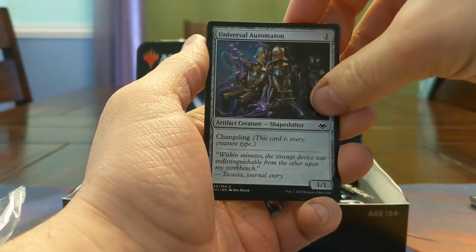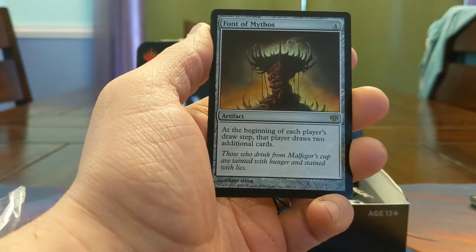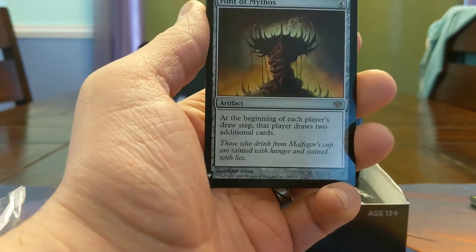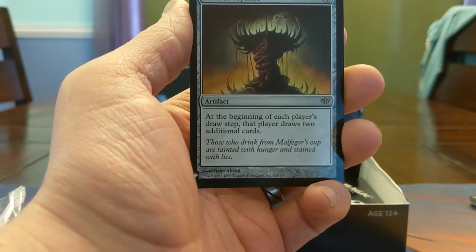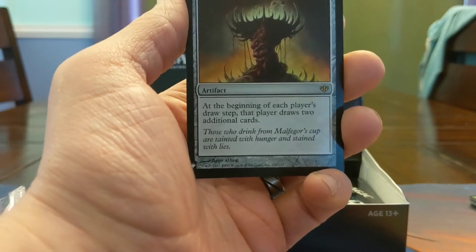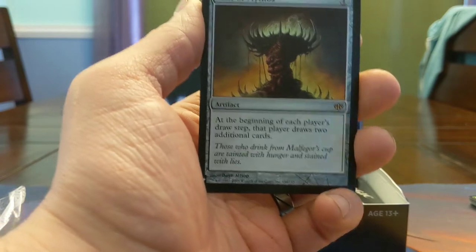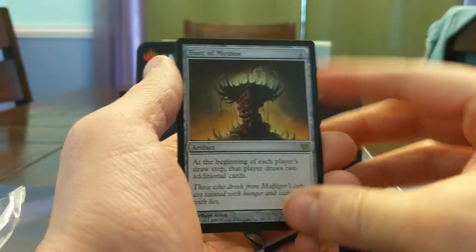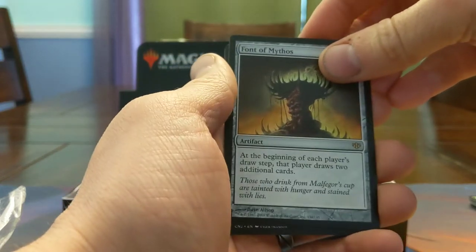1/1 Changelings — this was in Modern Masters. Font of Mythos — I used to play a Runeflare Trap deck in Standard when Howling Mine and Font of Mythos were legal in the same set. You'd get to turn 5, cast Time Warps and Twin Casts as many times as possible, then your opponent would untap and you'd Runeflare Trap them, kill them on the spot with counter backup. This card's sweet — I'm not usually wanting my opponents to draw a lot of cards, but it's cool that I have the option.